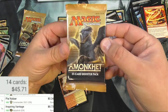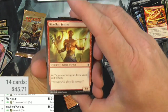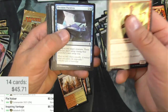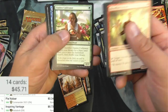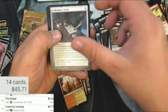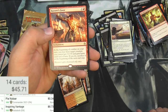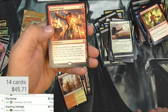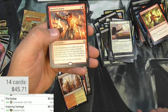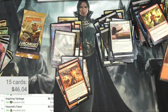Amonkhet — last two chances here. The Bloodlust Inciter. And a Sacred Cat. Paralysis. Nest of Scarabs — I actually really like this card. Embalmer's Tool. Cast Out and Hazorette's Favor. At the beginning of your opponent's turn, you may have a target creature you control get plus two and gain haste until end of turn — if you do, sacrifice it. Fine, it's probably nothing. Mountain and a Story Card.